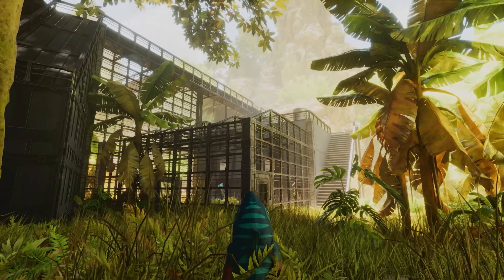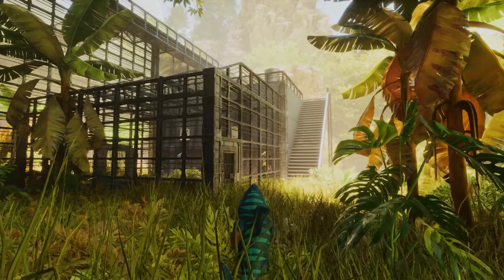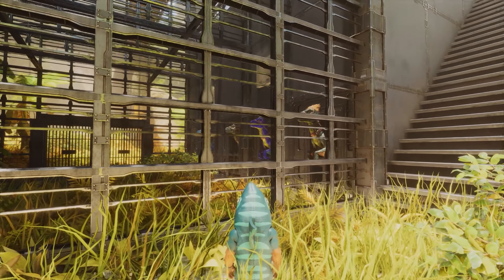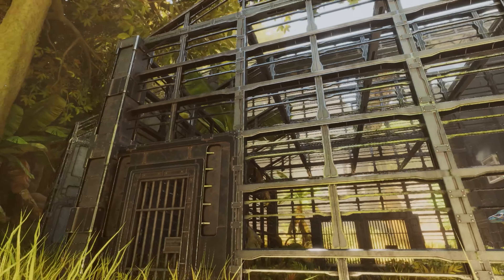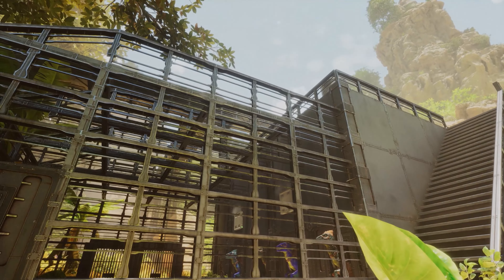I want to start here on this side of the build because this is quite a familiar sight from the movie. This is the little cage that they are in, and they have these little windows to check on the Raptors. As you can see right here, we've got the exact same. The cage is made out of railings — quite like the way that all turned out.